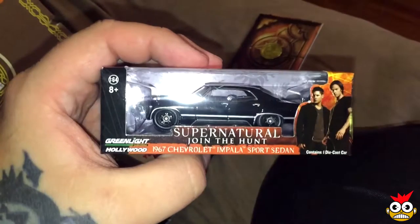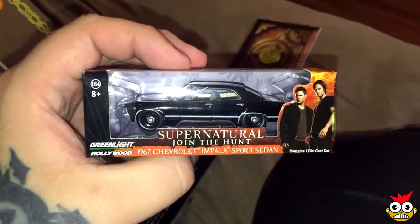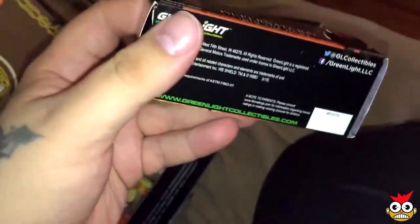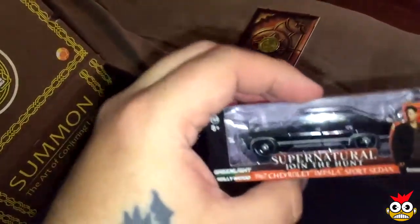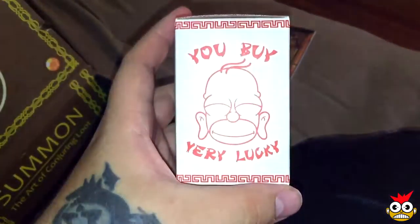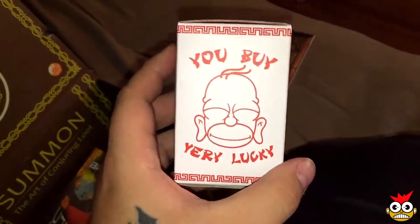Our next item is the Supernatural 1967 Chevy Impala — the sports sedan you see in the show. I'm probably not going to open this. I like Supernatural; I never finished the series — I got to season four and just kind of gave up on it. But yeah, it's pretty cool. We might put this up somewhere. And our next item looks like Homer Simpson.